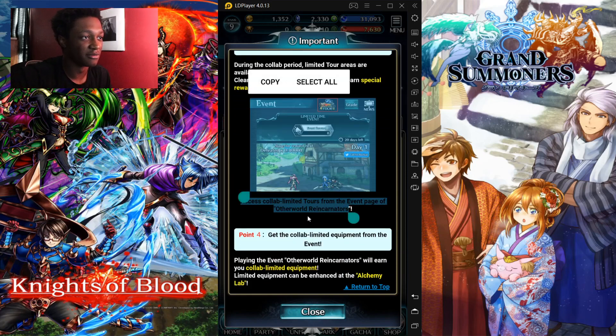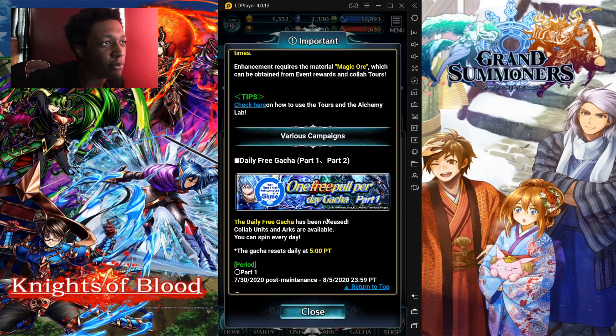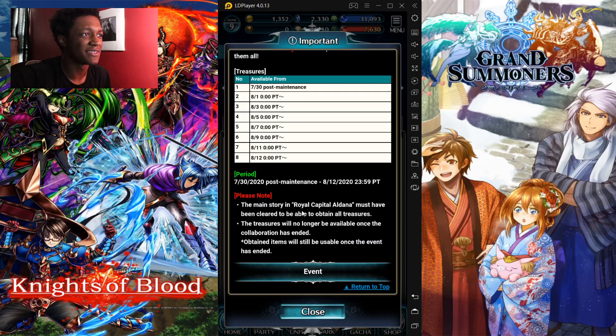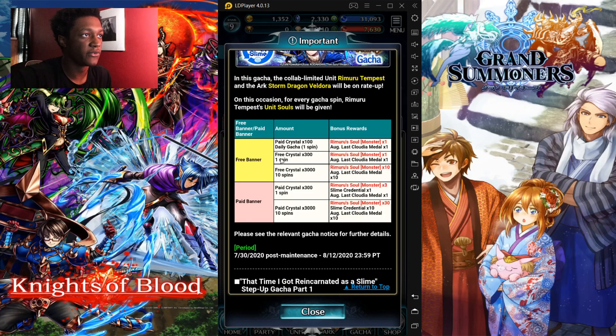So I guess we're getting some free event equipment right here — Headless Edge for Sixth Spear — and one free pull per day gacha. Collab login bonus: we get a 10x gacha ticket day one! I like this. The free banner is 100 paid crystals for one spin, three free spins, and 3,010 for a multi-spin. The pay banner is 300 paid crystals for one spin and 3,000 for a multi-spin. These are all the rewards and bonus rewards on the side.